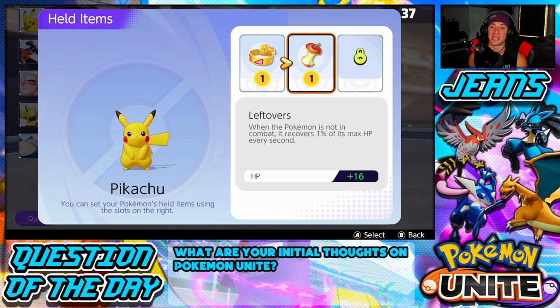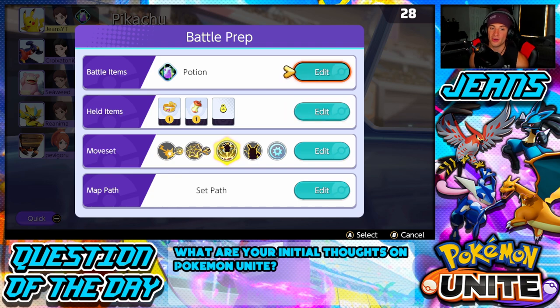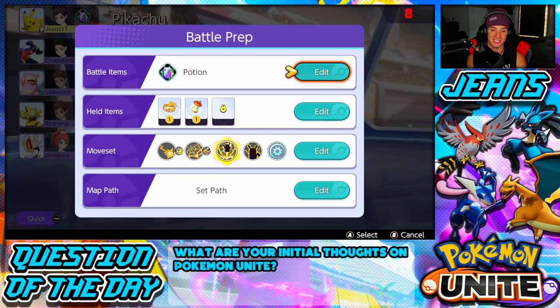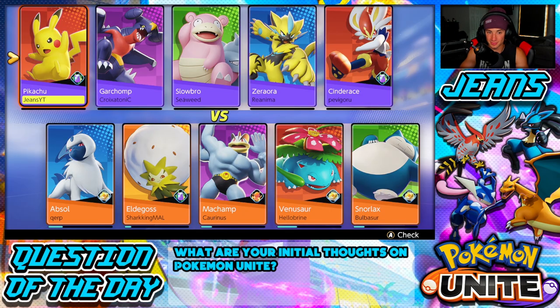Since I'm level 7 I can have two held items now. I have Leftovers, so when the Pokemon is not in combat it recovers 1% of its max HP every second — so when I'm walking around I recover a good amount of HP. I also have my basic attack damage boost throughout the battle, and my battle item is going to be my Potion, which cools down every 30 seconds. My main is either gonna be Pikachu, Cinderace, or Greninja. I'm really leaning towards Greninja, but I'm having a really good time with Pikachu.